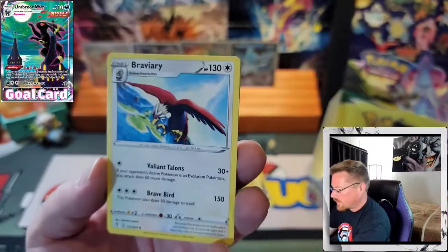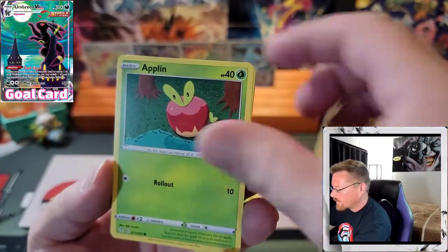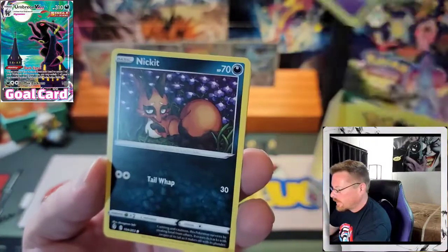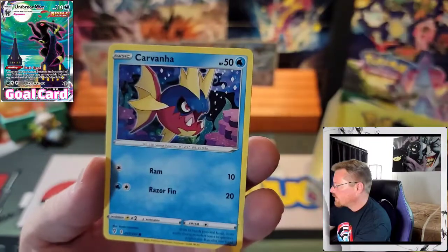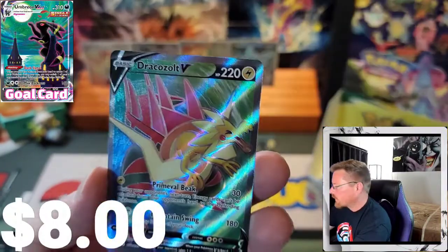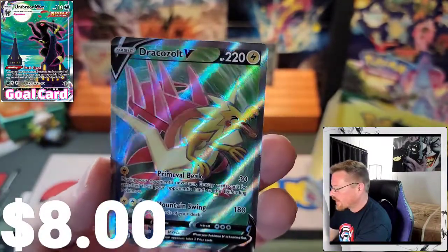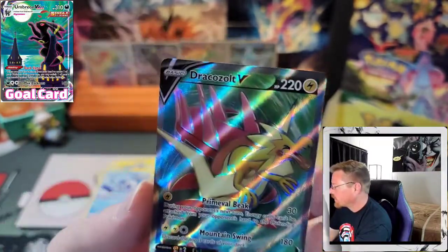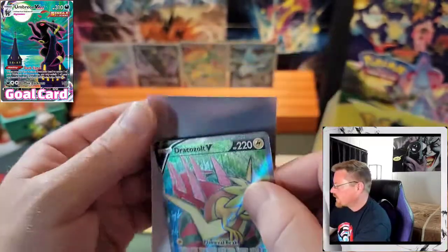Psychic. Hippodown, Braviary, Lucky Ice Pop, Applin, Sableye, Nickit, Birdmite, Carvanha, Reverse Replet, and a Dracozolt V — Full Art! So we got two Full Arts out of this box.